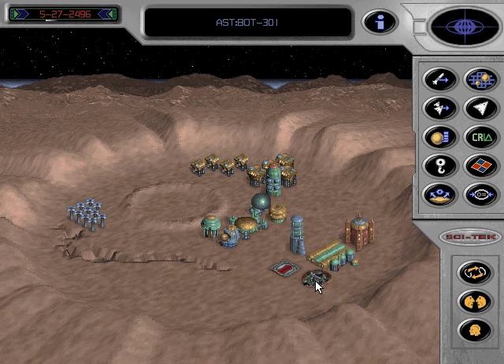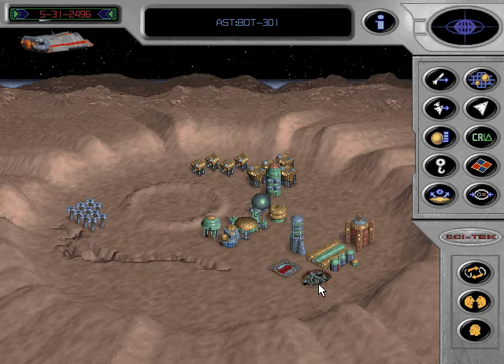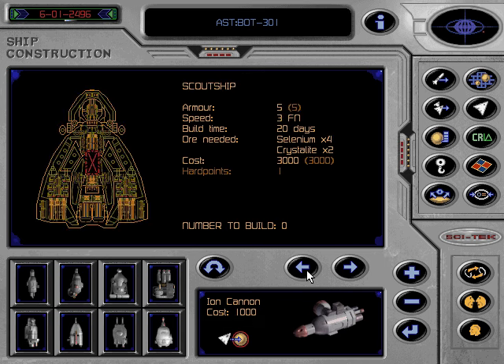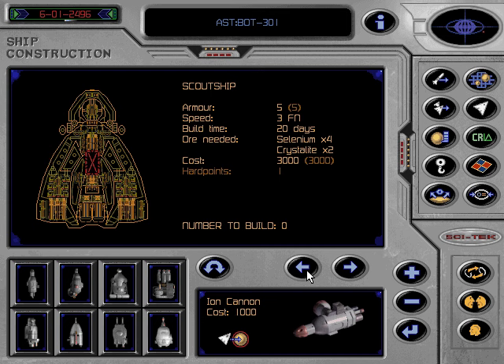A weapons factory and shipyards are required in order to build ships, as are supplies of the relevant ores and enough money in the vehicles fund. Click on the building to access the shipyards. Click on the build icon to access the construction menu. Small craft can be constructed in the shipyards: scout ships, combat eagles and assault fighters. The scout ships are immediately necessary in order for you to locate and prospect other asteroids. All available ship types have a number of hard points.